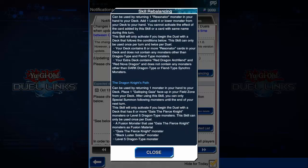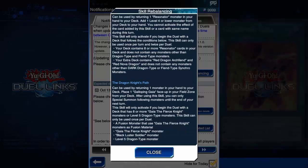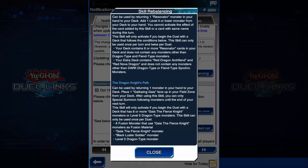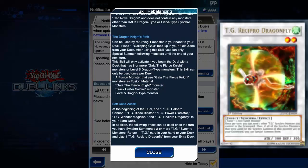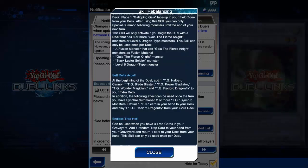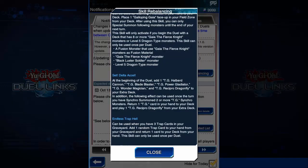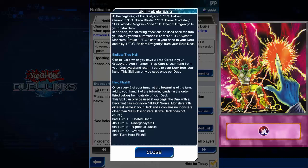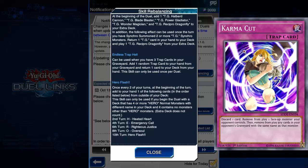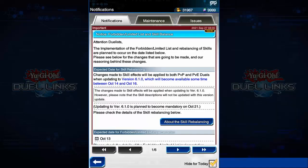Dragon Knight's Path now has to return a monster in order to activate a field spell — you cannot return any card anymore. Set Delta Axle now requires you to return a Timelord monster in order to summon your Sandaion the Timelord. Endless Trap Hell no longer shuffles the trap card in your graveyard back into your deck. And finally, Hero Flash can only be used by actual Hero decks now — as Konami noted, it was being used as discard fodder for trap cards like Raigeki Break and Karma Cut.